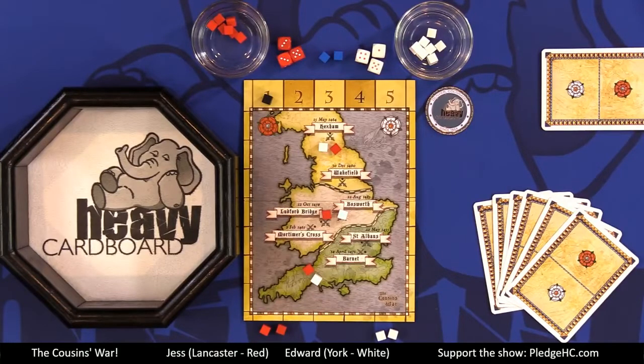War of the Roses was fought between the houses of York and Lancaster for over three decades during the 15th century in England. The houses were both branches of the royal family, so the wars were originally known as the Cousins' War. Each player represents one of the houses as they fight to gain influence to control England.